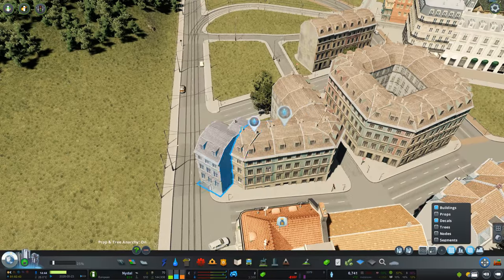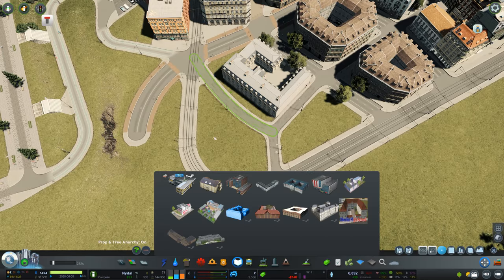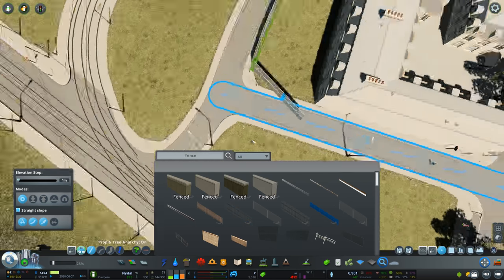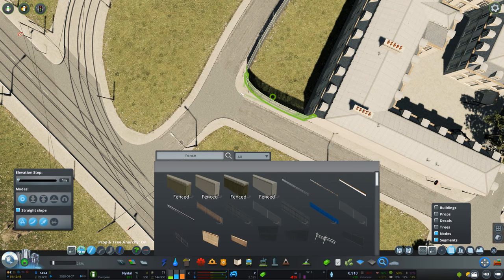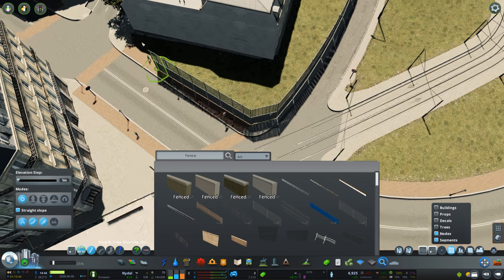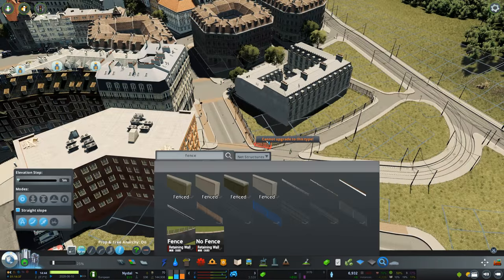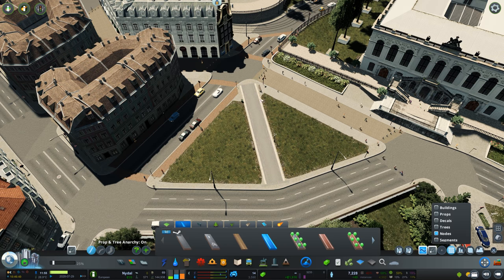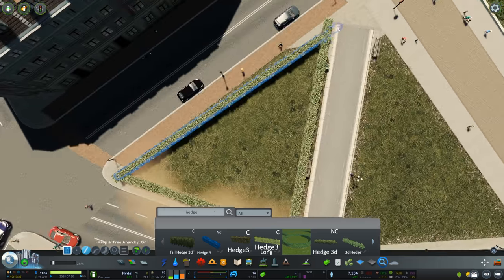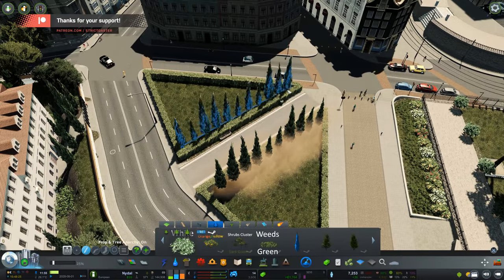We're doing at least two episodes a week of Nidal, or two episodes within a seven-day span. The cool thing about the next couple of episodes is they'll have their own unique theme — not just a continuation of the same building type and road layout we've had so far. I already posted some screenshots on Twitter at twitter.com/strictilster if you want a sneak peek of what's to come.